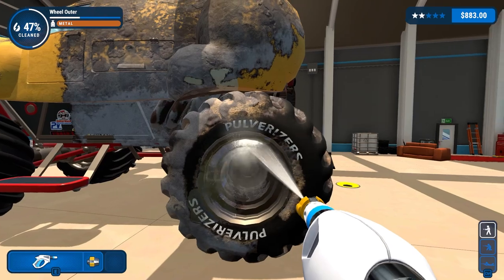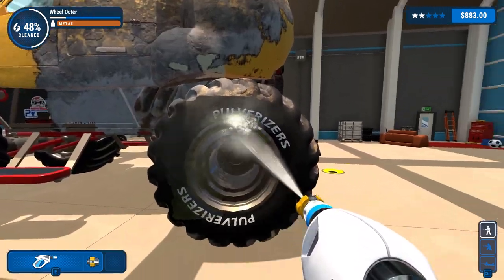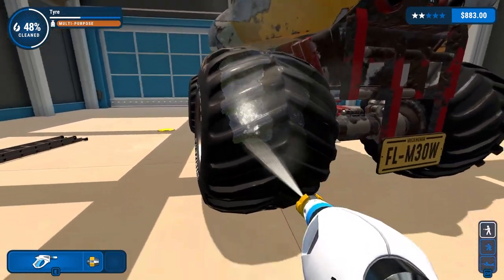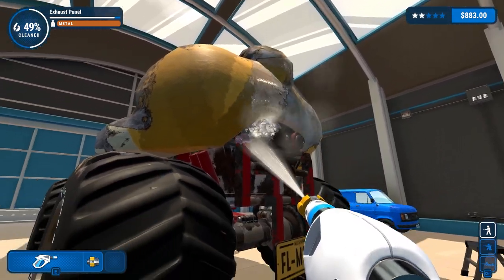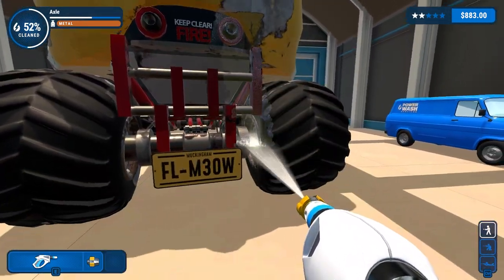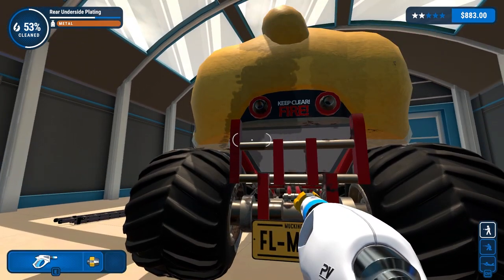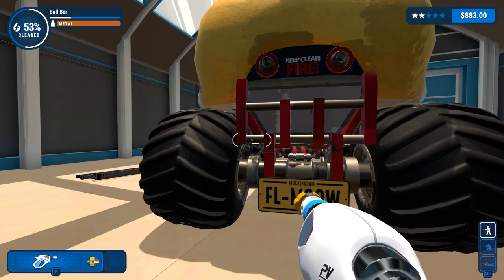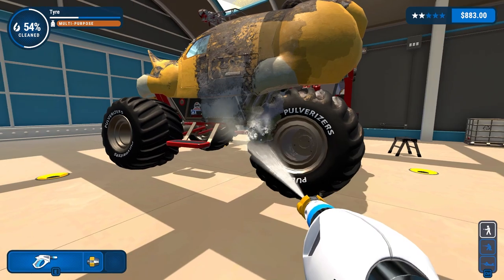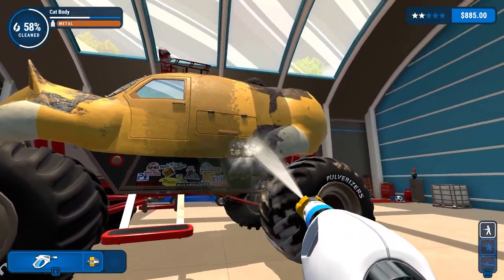Pulverizer wheels — you need those on a monster truck. It's a bit mean to pour concrete all over it just because they didn't like the mayor. But all of these jobs have little stories — there was one with a boat where the mayor's house was covered in graffiti, and slowly throughout you're cleaning his car, and then suddenly he needs you to pressure wash his boat too — he's clearly fleeing the country or something.